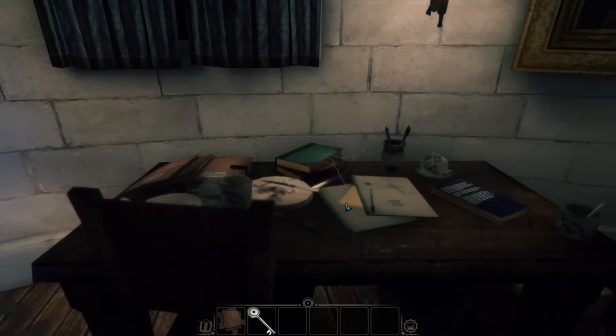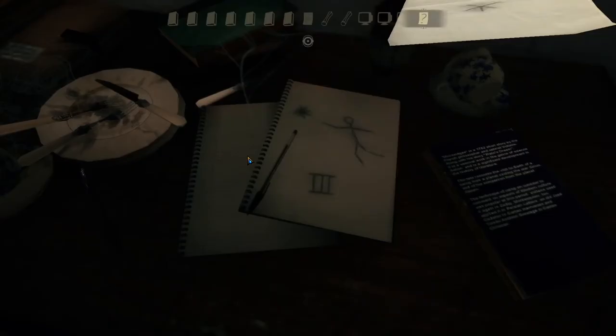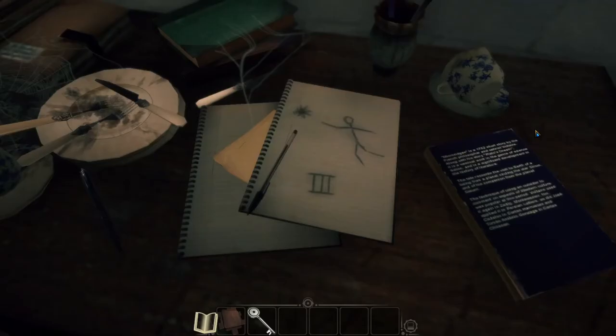Over here on this table are a couple clues. This one shows a constellation of a guy reaching for a star, which you've probably seen on the projector, and the Roman numeral number three — jot that down. Click on the sheet of paper next to it and we get a clue. The top half represents what you have to set the oscilloscope to — we've seen images like this before on the whiteboard. The bottom half represents those points on the star chart, except for the one at 12 o'clock which is excluded, so it's like an X, plus the one going down to 6 o'clock. We'll put those clues together when we get there.